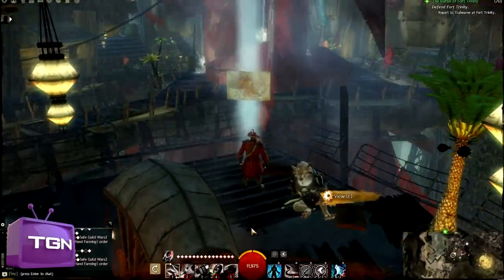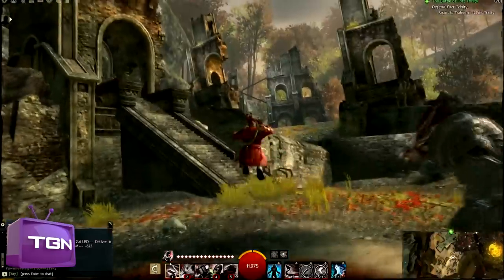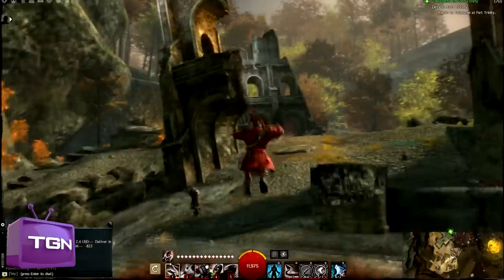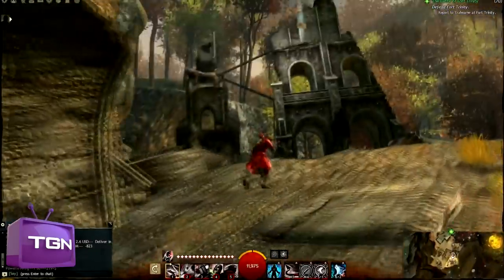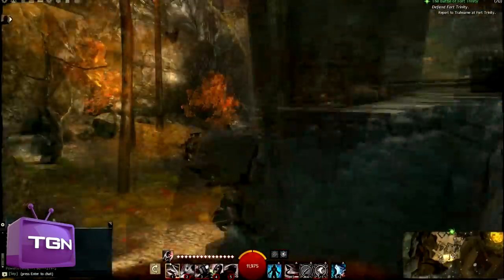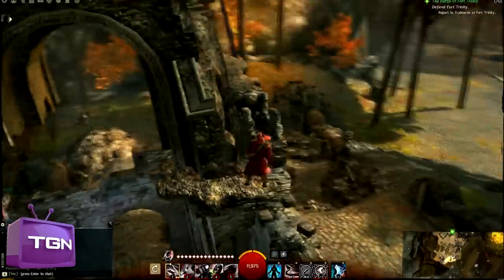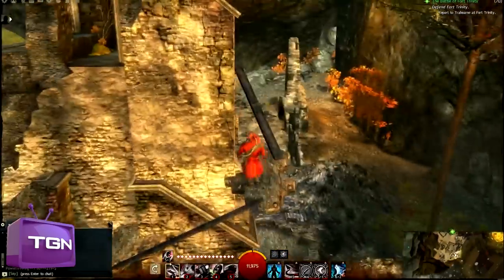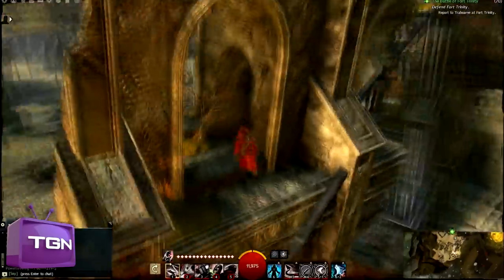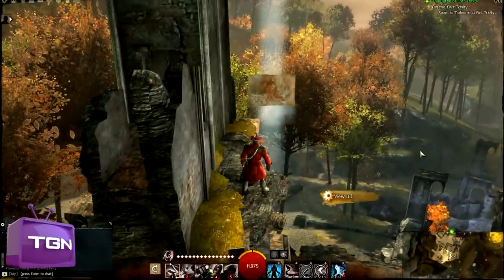For our fourth Vista, we'll be starting from this waypoint here on the map — it's the furthest south waypoint you can get. The Vista is over in these ruins, so just run up these broken stairs. You can see the Vista up there, and this is the only kind of challenging one to get to. Start your jumping here — this is the hardest part of the jump — but once you make it, it's pretty simple. Just keep following the little route up, with some boards to run up, and that'll be the fourth Vista.